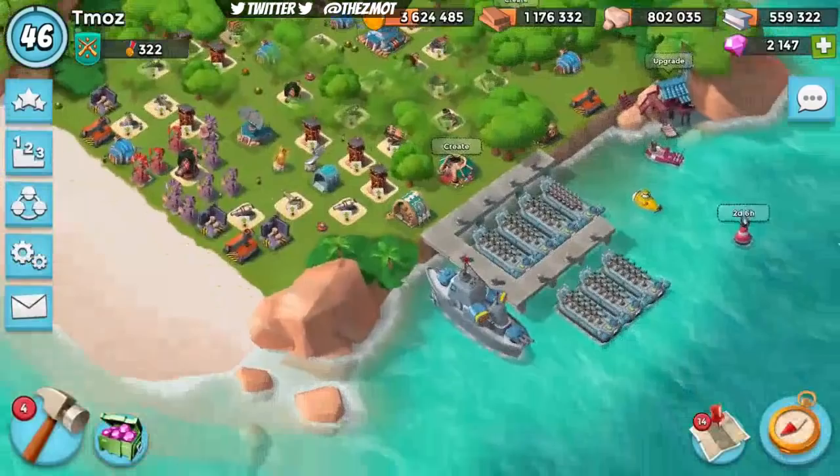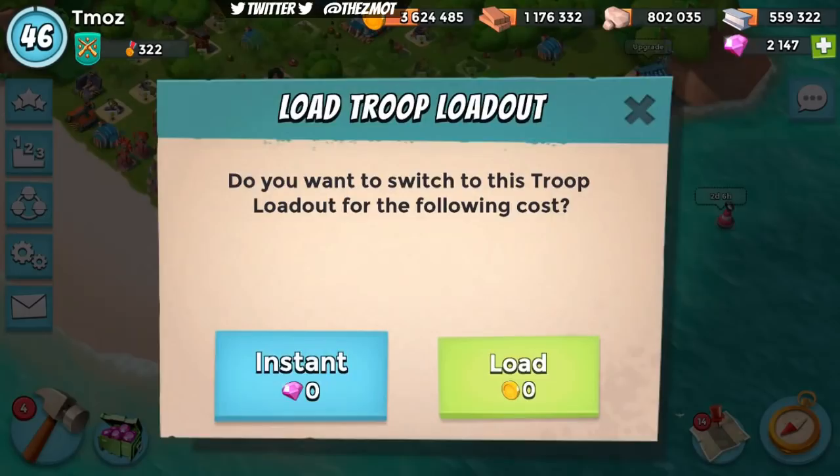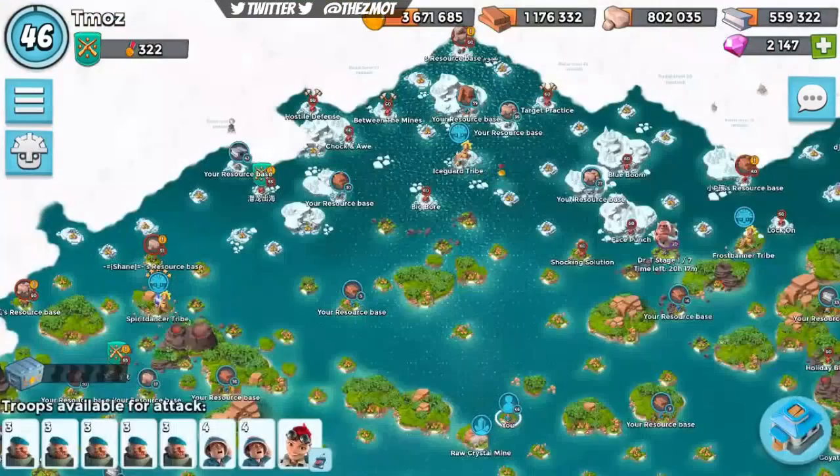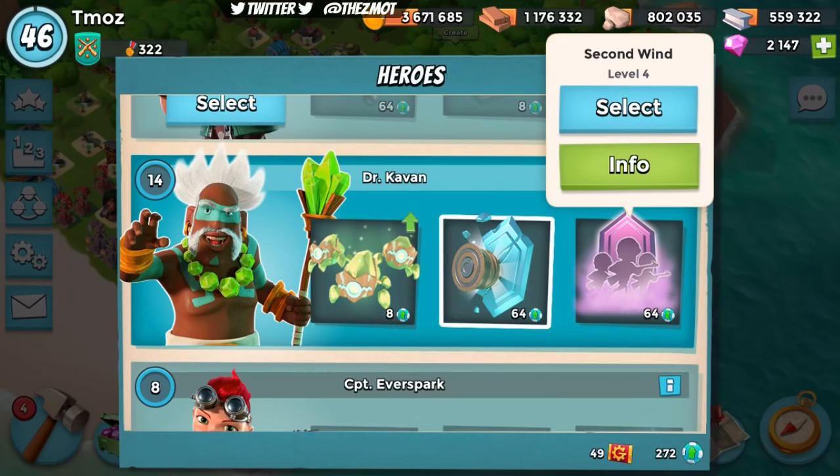Actually, let's just do a stage or two first. We're going to use Grenadiers here because Dr. Terror Volcano is a perfect place to use Grenadiers. We're going to add my hero to that — I apparently did not have the hero saved to that layout. We're going to use Everspark. Actually, let's see if I can get my second wind upgrade.